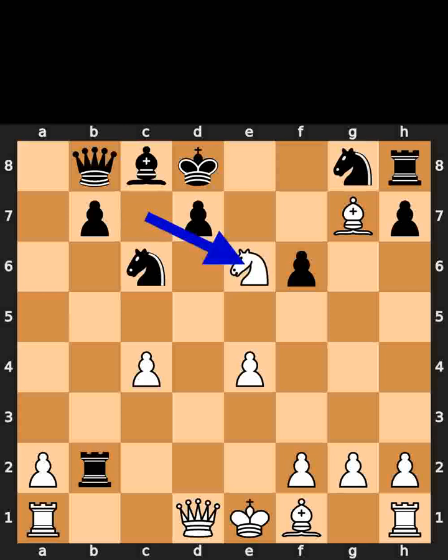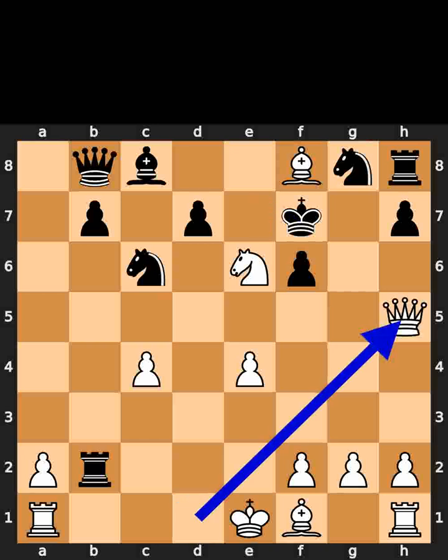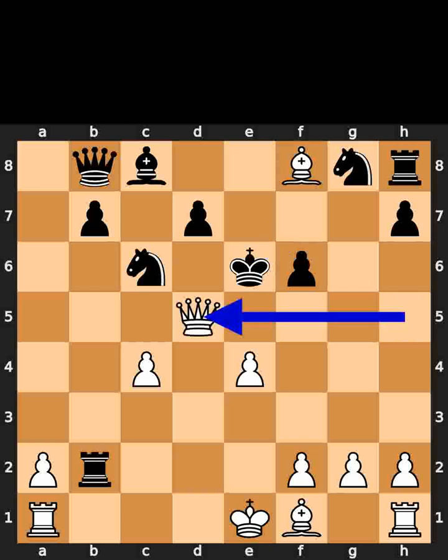White takes the pawn on e6 using the knight with check. Black plays king to e7. White plays bishop to f8, check. Black plays king to f7. White plays queen to h5, check. Black takes the knight on e6 using the king. White plays queen to d5, checkmate.